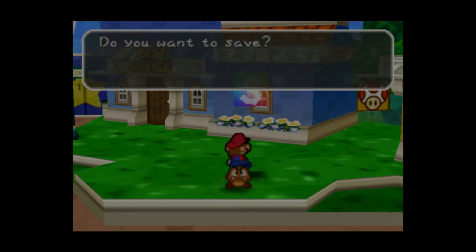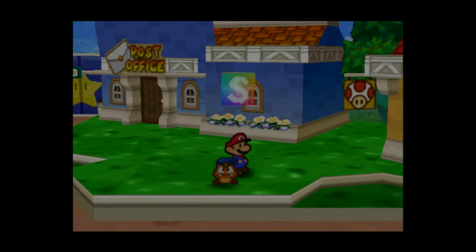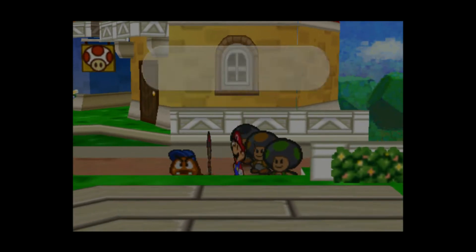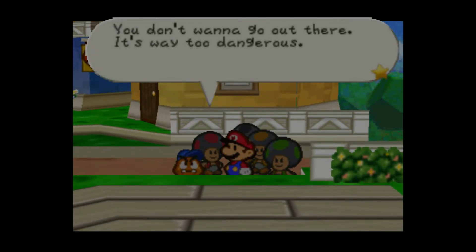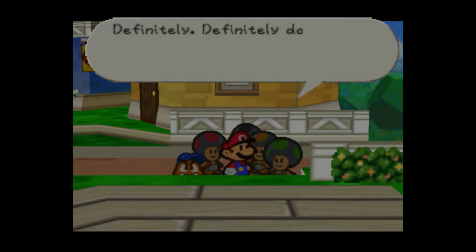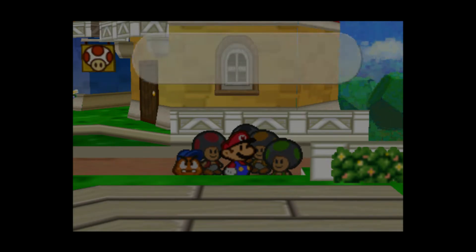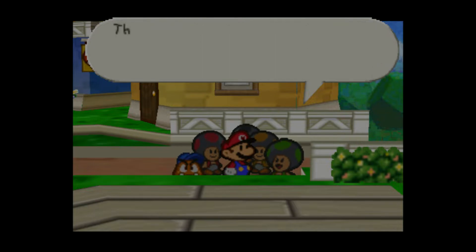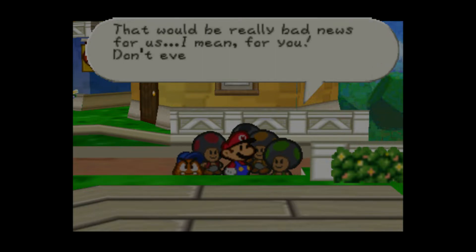Let's do this. Let's save though — save complete. You don't want to go out there, it's too dangerous. Going to the Koopa Bros. Fortress would be a huge mistake. Definitely, definitely don't go. You shouldn't go ask that old man Merlon for help — that would be really bad news for us. I mean, for you! Don't even think about it!